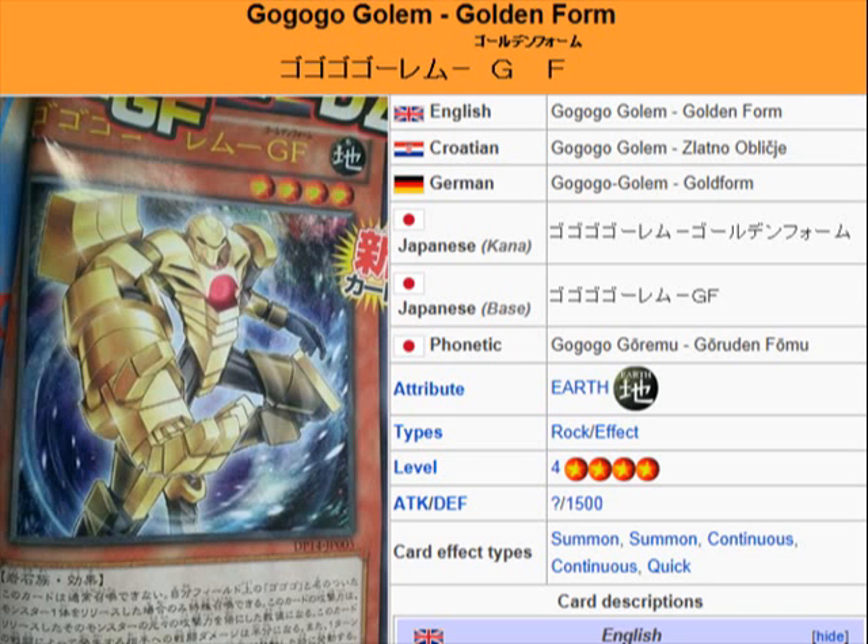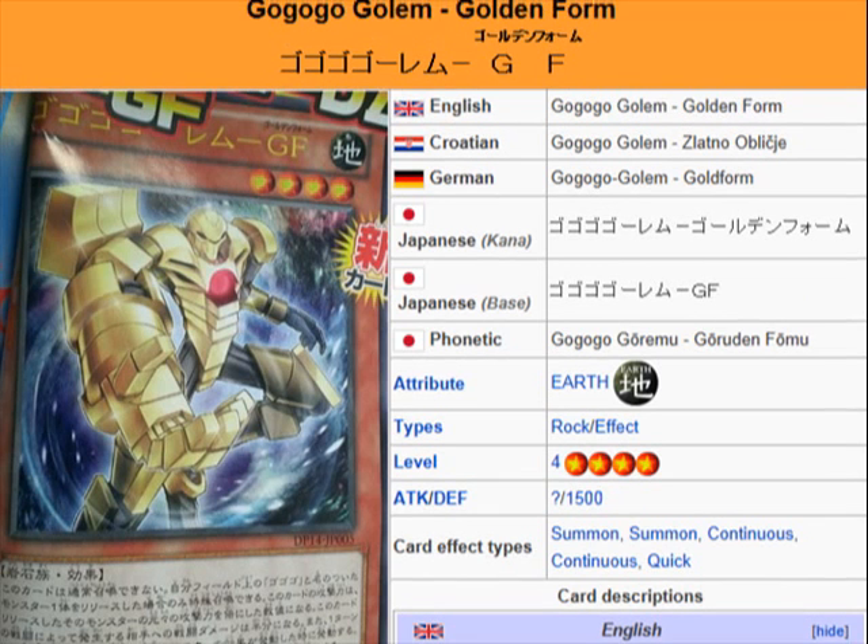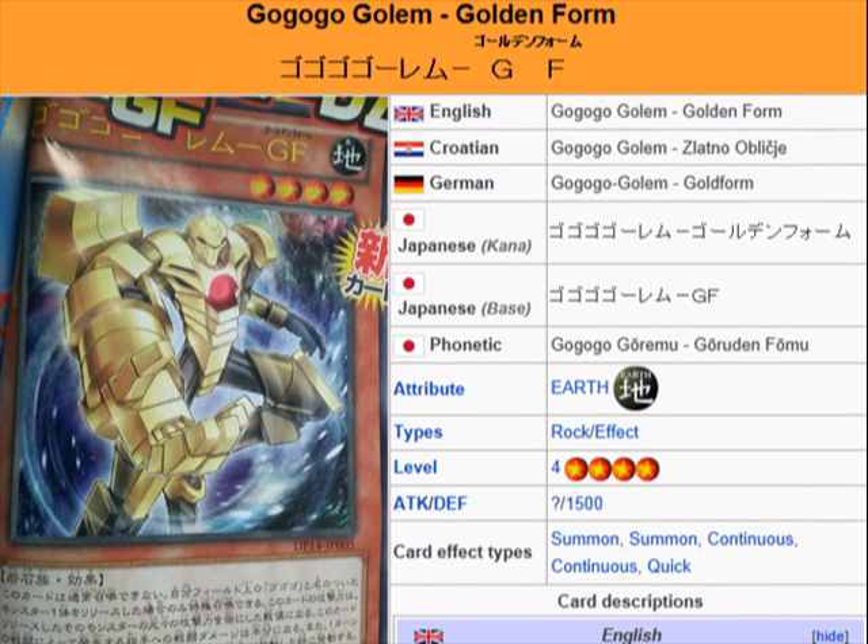Yu-Gi-Oh 101 card review. Here to review a card coming in Duelist Pack Yuma 2 GoGoGo and Dododo, coming in September. What we're looking at here is GoGoGo Golem Golden Form.